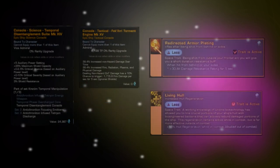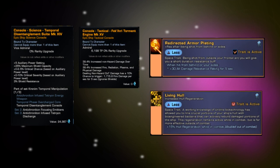Starting with notable mission rewards: the Fekiri Tormund engine from the mission Leap of Faith is a very nice console recently added to the game, used even on some high-end builds. The Temporal Disentanglement Suite from the mission Butterfly can give you some crit chance and severity. You can also get personal space traits including Redirected Armor Plating from Renegades of Regret, Living Hull from Surface Tension, and Regenerative Control Synergy from Of Signs and Portents.